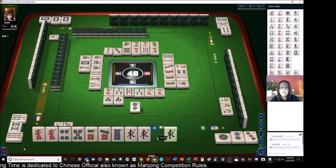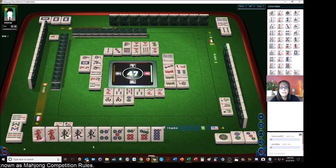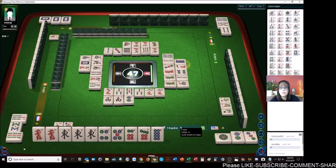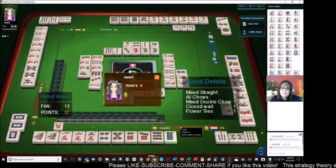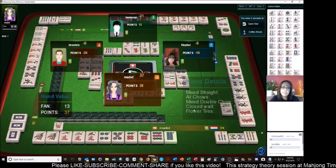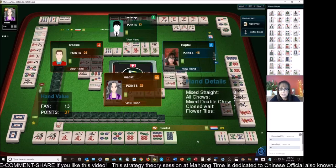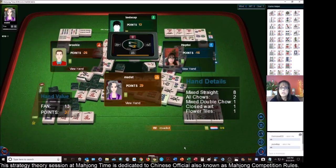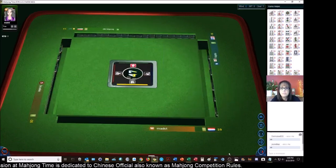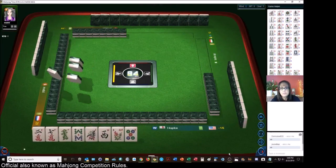Two dots - there it is, so we're ready on a nine dot for a pure straight. Wind of the round, half flush, and two flowers - this will be nice if we can get it. Oh no, shoot! We were ready to win on that one. Okay, we're in third place now. They had mixed straight - that seems to be a popular faan. All chow, mixed double chow, closed wait, and flowers. Mixed straight is three consecutive chows in different suits basically. I've seen that in every game lately.